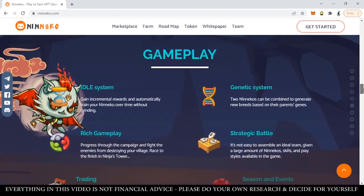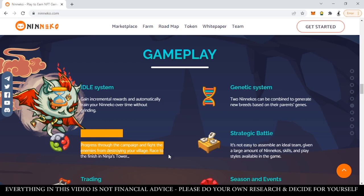As for gameplay, this is an idle system, which means you can gain incremental rewards and automatically train your Neneko over time without grinding. The idle system is important because it's easy to play, easy to understand, and easy to earn — but most of all, it's a time saver. For those who don't have the entire day to grind like in Axie Infinity, you just do a couple of taps, the ninja cats do everything for you, and you keep collecting rewards.